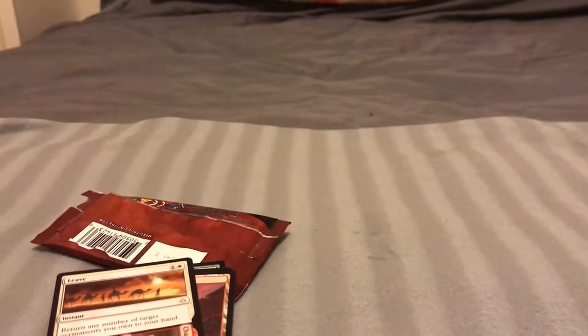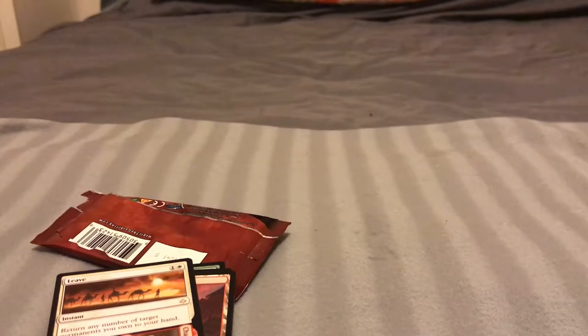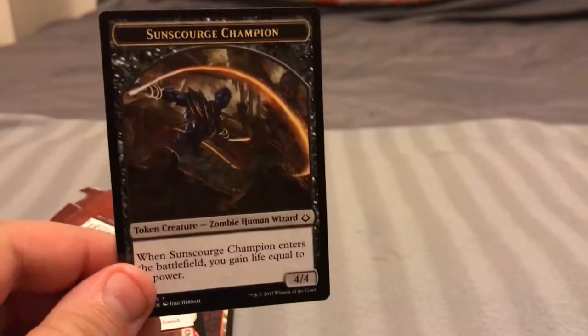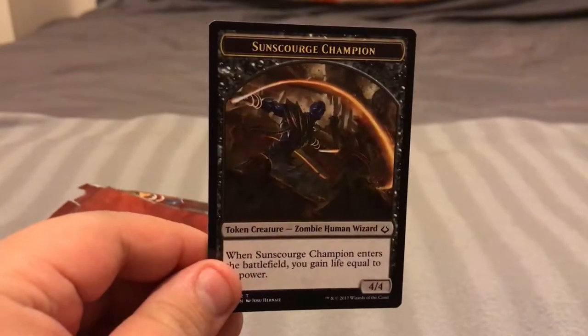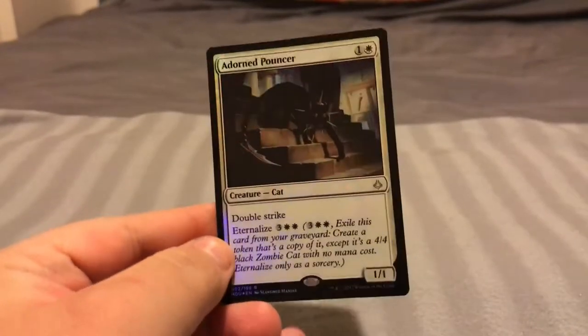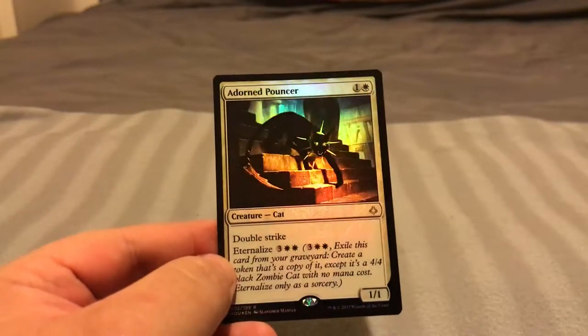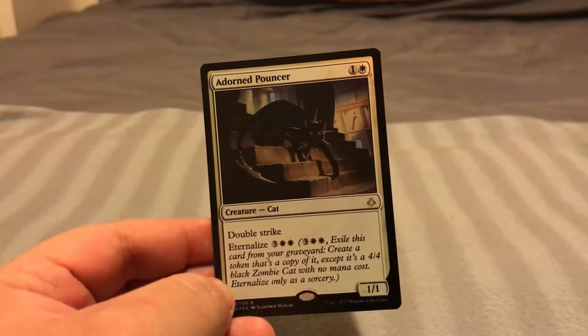It is warm in here, my dudes. If you don't live in Illinois, it's a scorcher. I'm gonna try turning on the fan. And you usually get a full art and then you get a token — this one is Sunscrouge Champion. Sweet relief. So looking again at this foil: Double Strike and Eternalize. It's one and a white for a 1/1. You exile this card from your graveyard, create a token that's a copy of it except it's a 4/4 Black Zombie Cat with no mana cost. Eternalize only as a sorcery.